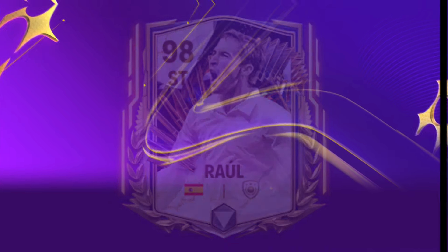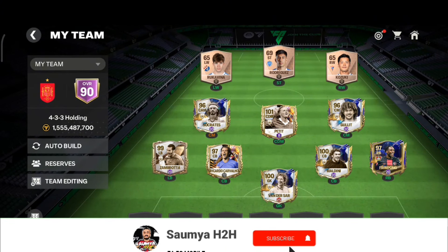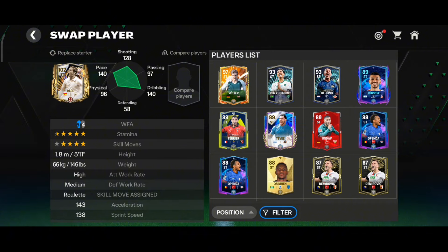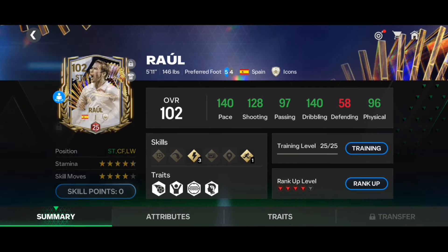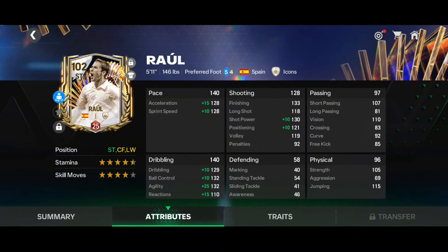Let's build the head-to-head team around the Raul card. I'll be using the holding formation, and in the striker position I will have the Raul Team of the Season card. Let's check the stats: with red rank and level 25 training, he has 140 pace, 128 shooting, 97 passing, 140 dribbling, and 96 physical — very good for a striker card.